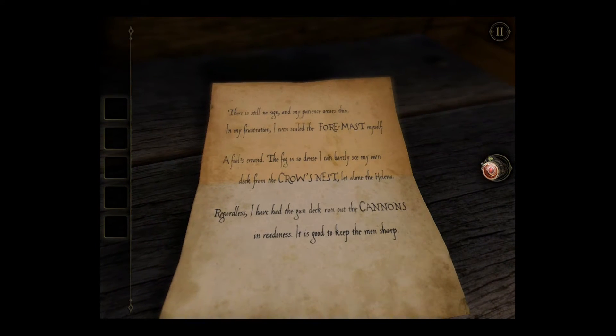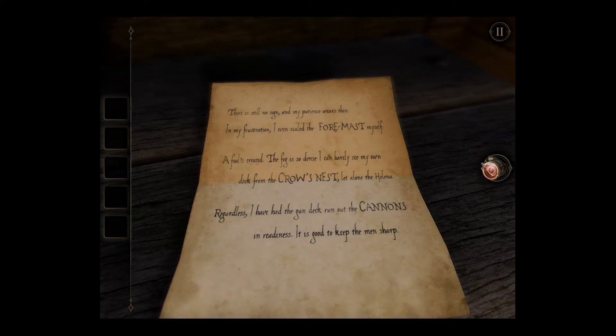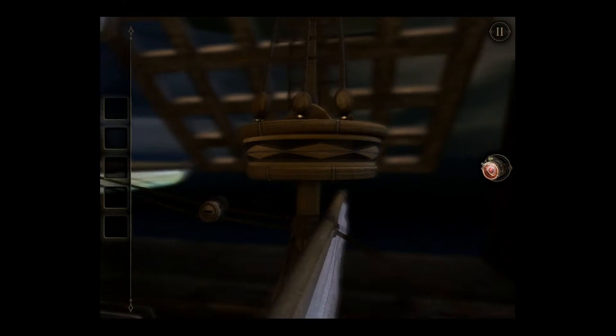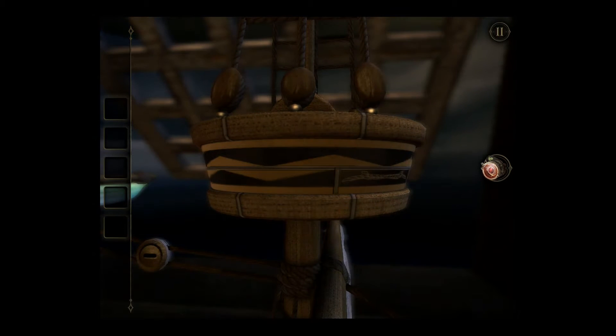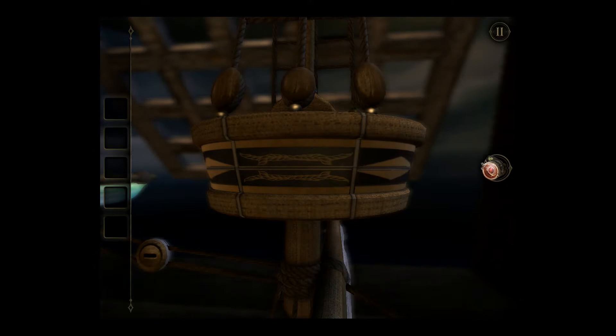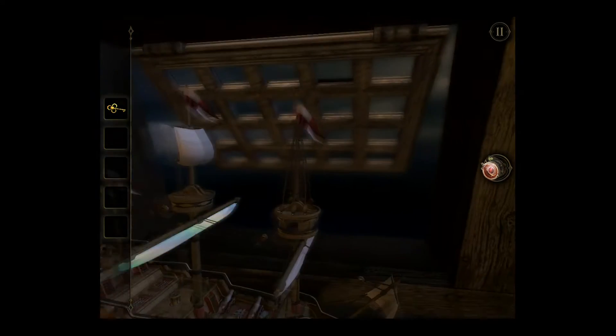Alright, let's check this out. Four mast, crow's nest, cannon. Let's back out and go to the crow's nest. Alright, got a small golden key.